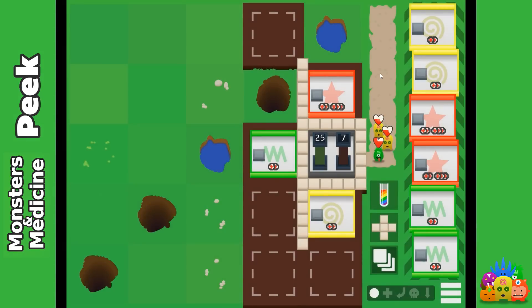We manage a hospital, and as you can see, this is the cure here, and monsters line up to get cured. We have currently three rooms available: a red one, a green one, and a yellow one. The green monster is jumping, and the yellow one is jumping as well, which means those two can get into the hospital, but then the last yellow one can't get in because the hospital is full.